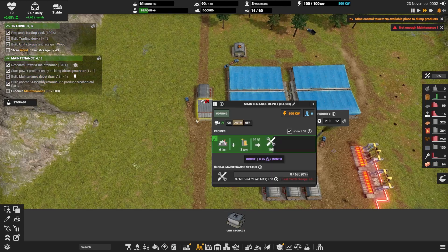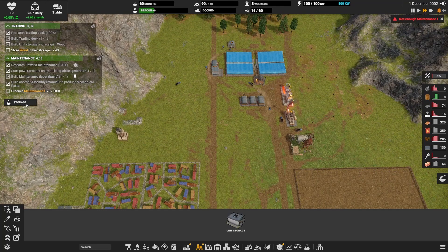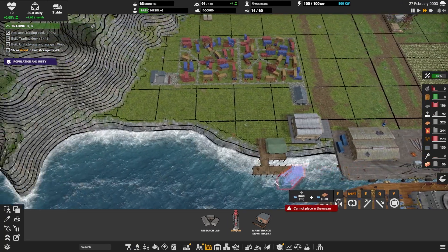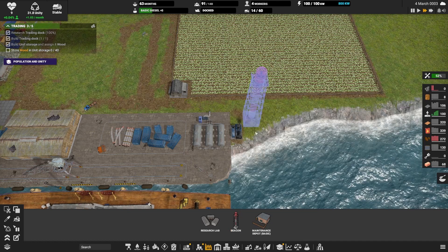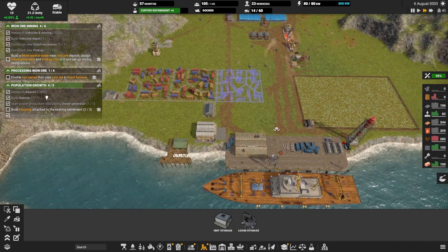At this point it was time to think about maintenance, so I built a simple setup to produce maintenance so our trucks and excavators can continue their work. With that done I realized I was running low on workers, so I decided it was time to expand the settlement. I built a beacon to attract new people and started building new housing.